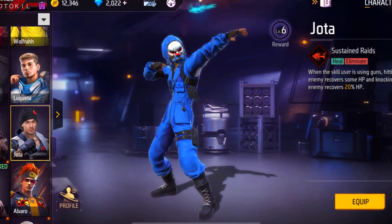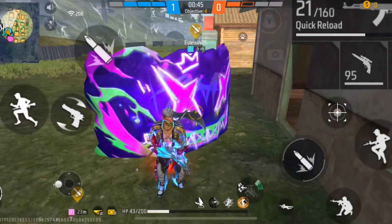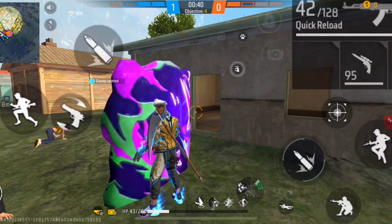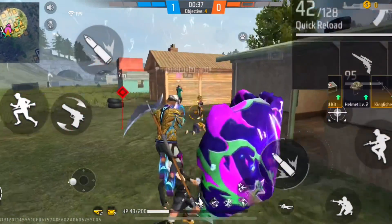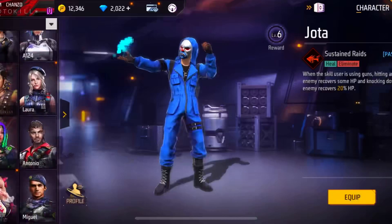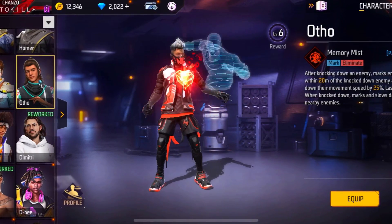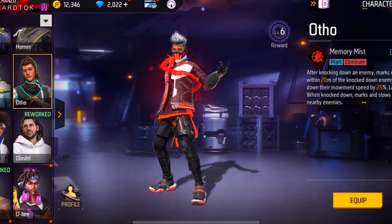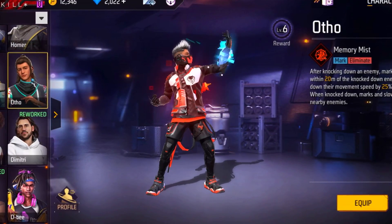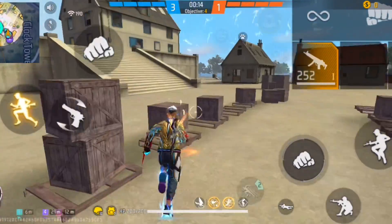For the fourth character, we'll use one that helps track enemies, because random teammates often don't communicate enemy locations. It's much better to have a character that shows you enemy positions, so for that we're using the Auto character. If you're playing Clash Squad with dual active skills, check out my other video on the best dual active skill combinations. That's it for today — see you next time, peace!